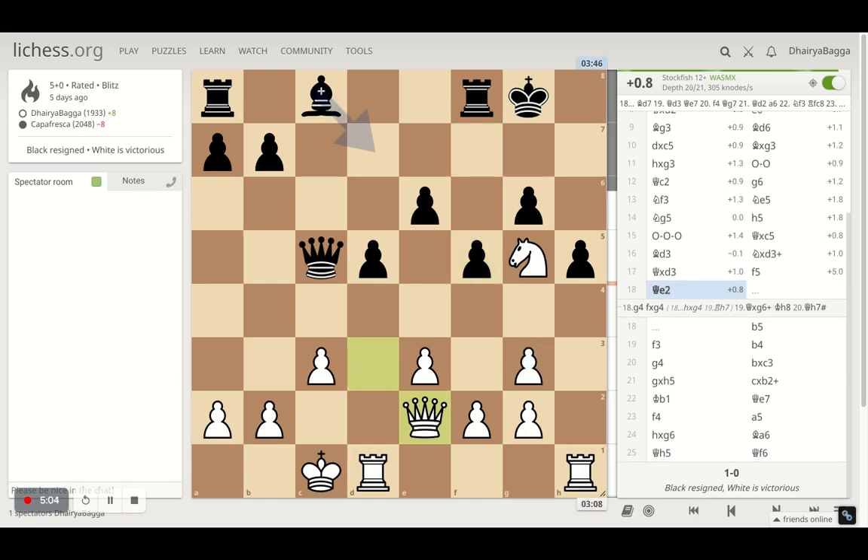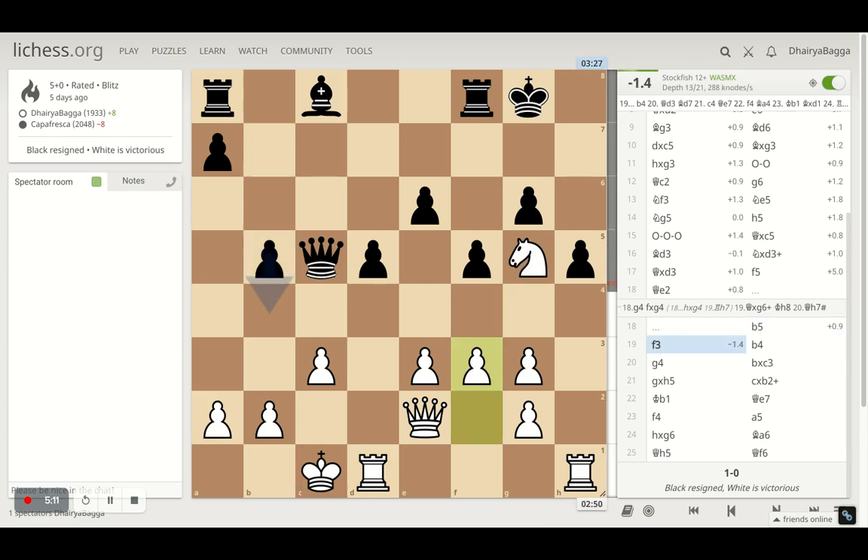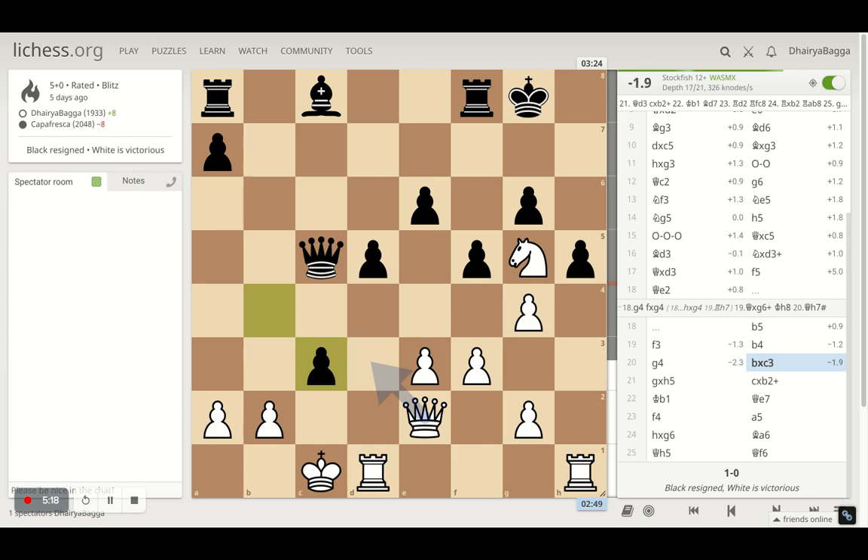But instead in the game I went with queen e2, and then my opponent plays b5, trying to attack me from the queenside. I went with f3 and then going for g4 was my plan. The opponent plays pawn forward, then I went with g4, and the opponent takes on the pawn.